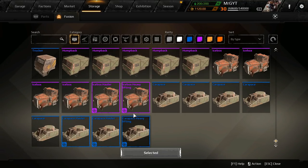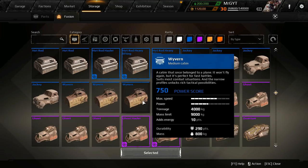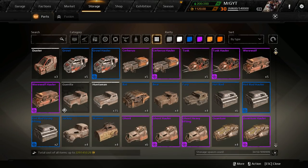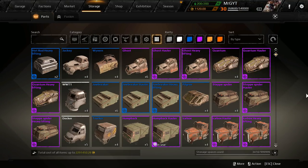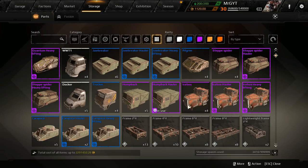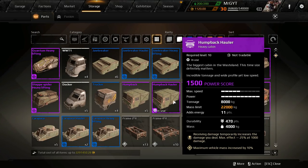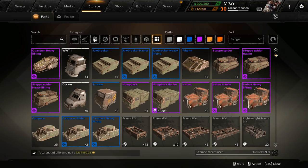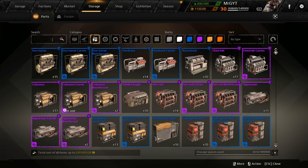Even if you don't get that one, you'll end up with the tonnage fusion. The most popular fusion in the game is Humpback Hauler — I couldn't find it because I was on the wrong screen. The fusion screen is right up there. There it is: Humpback Hauler, 22,000 kilogram mass limit. The second best fusion in my opinion that you can get in Crossout — I've fused pretty much every single part — is this one.